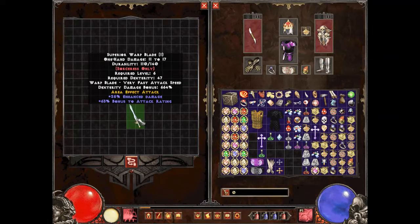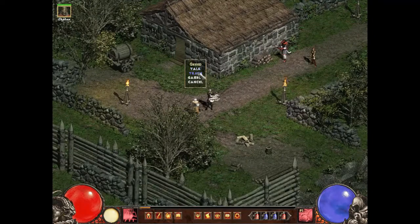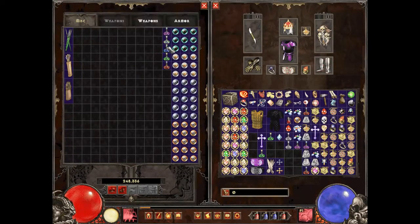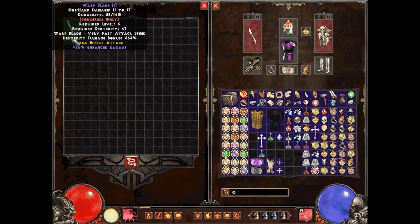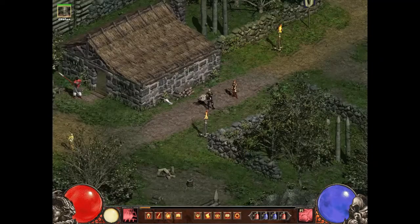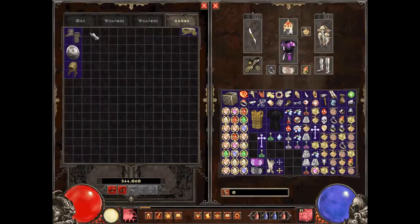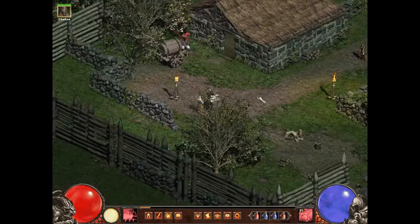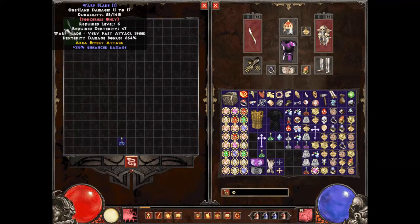It looks like the progression is normal, then superior, then magic — so three oils total. I'm guessing you can't use any more after it's magic. You can confirm this by trying a fourth and nothing will happen. So you can go from low quality all the way up to magic, which is not bad.